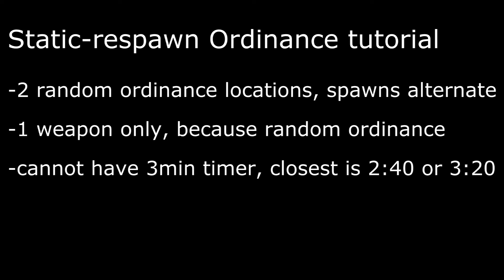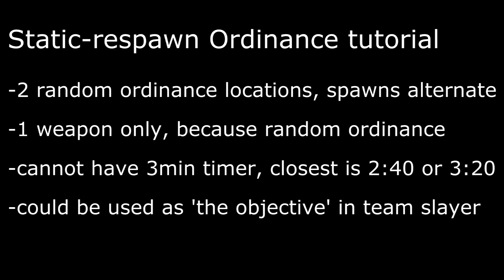One thing to note is you can't set it for three minutes, because in the game options it only goes to 240 or 320 seconds at the closest. So you're forced to either use one of those timers or just use two minutes, which I think would be a better choice anyway. There would be a nav point on it, so I'm thinking maybe we use this as the main weapon — say rockets in the middle — and then just use the old drop spawn for snipers or whatever else on the edges of the map.